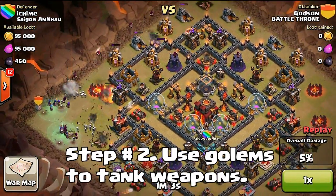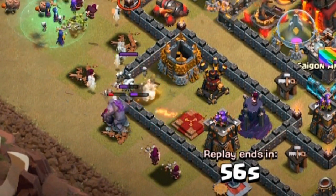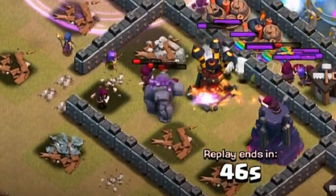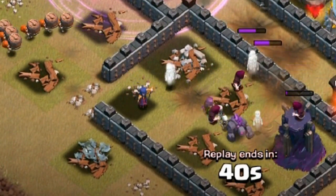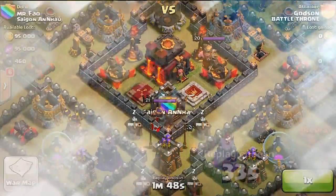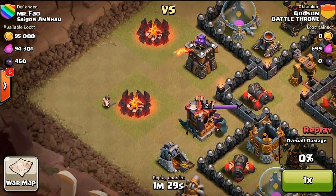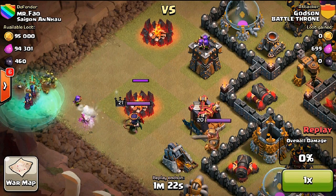Step number two: you've got to use your golems as tanks for your wizards to take out and clean up all the building structures around them. Golems are what are going to draw enemy fire away from your shooters. This is most likely the biggest step in GoWiWe attacks. If you have your golems pulling all the weapon fire, your wizards can take out any obstacle or building structure in the way, giving your heroes easy access into the town hall right at the center.